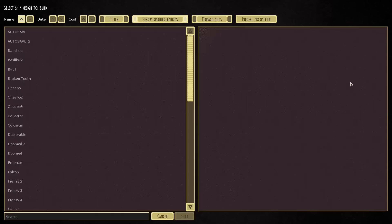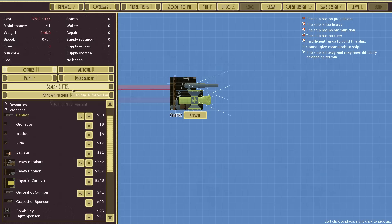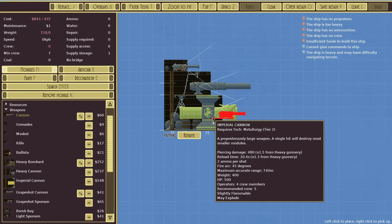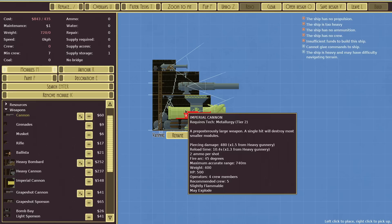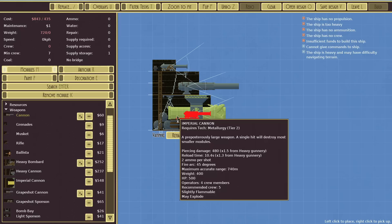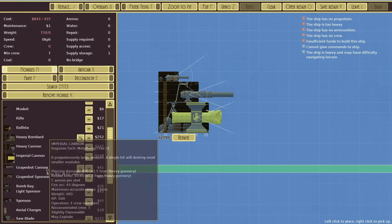After reading the comments in the previous video, it seems like most people would like to see a landship design, so that's exactly what we're going to be doing. This is the Imperial Cannon — it's pretty immense, with 480 piercing damage compared to the regular cannon which only does 60. A direct hit from this is pretty much going to level anything it hits. The range is only 740 meters for accurate range; the heavy cannon is 1100 and the regular cannon is 950, so we need to get a little closer than I'd like with the Imperial Cannon.